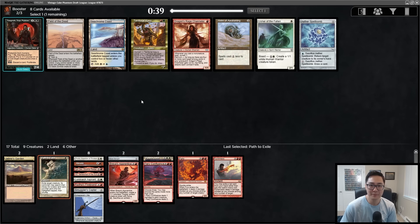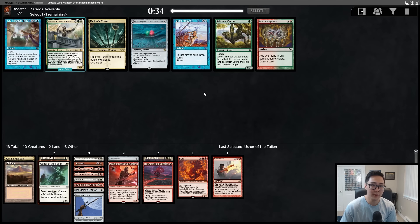Here we have two one-drops: Usher of the Fallen and Dragon's Rage Channeler. Usher is generally better here — we have a lot of creatures so we won't be able to use the DRC's ability that often. I'd rather have Usher of the Fallen. There's a Torsten — wish I was reanimator with all the Torsten, Griselbrand, and Atraxa available. Nothing for us though. Do I take Raffine's Tower? I don't think I'm going to play Manamorphose, so I'll take the Tower in case of some domain build.